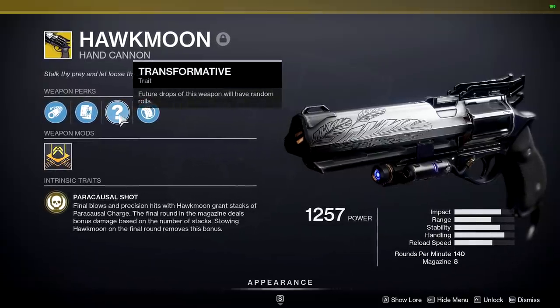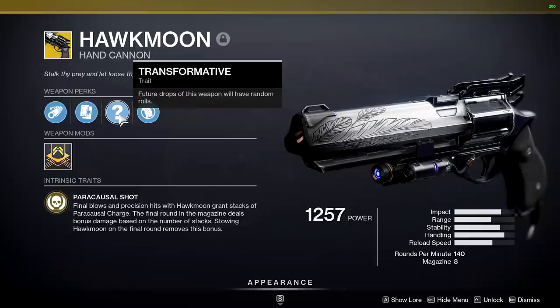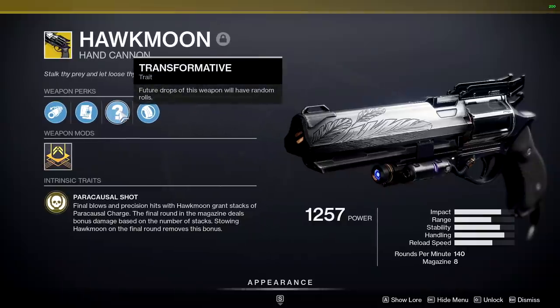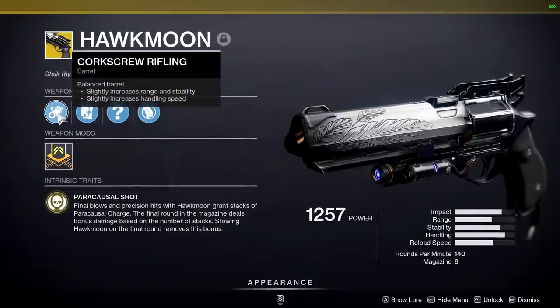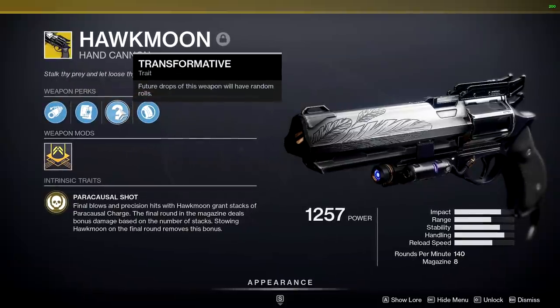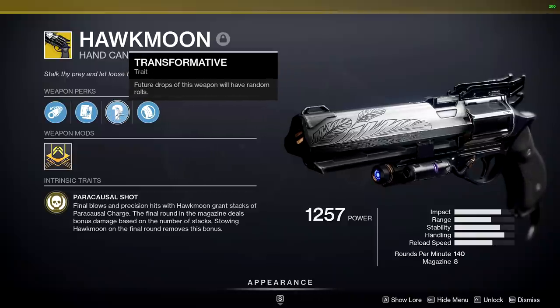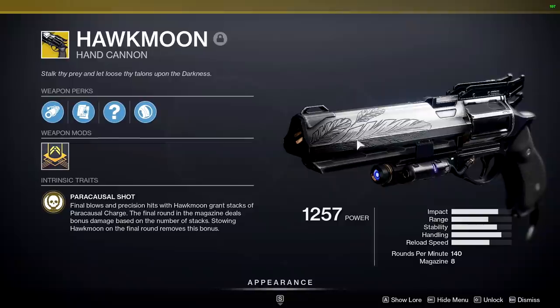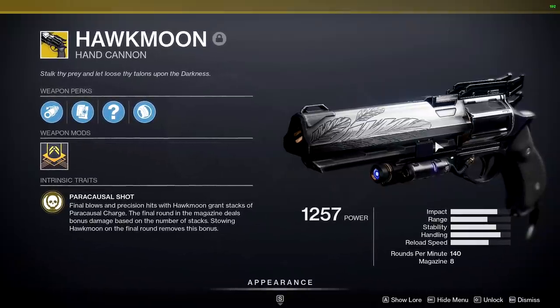This weapon also has Transformative: future drops of this weapon will have random rolls. I might be wrong, but I believe the grip and the barrel will also change — there are a couple of options to make the weapon a bit better with range and stability. You can get things like Killing Wind and Rangefinder. I don't have my hands on that yet, but when I do you can count on me to cover it.